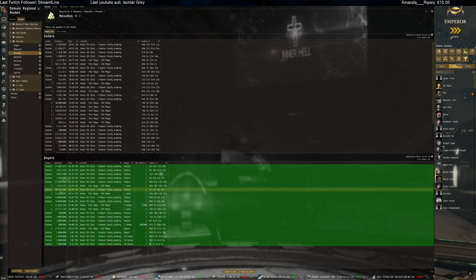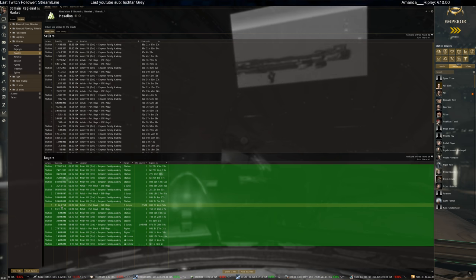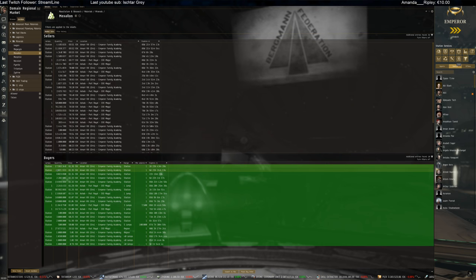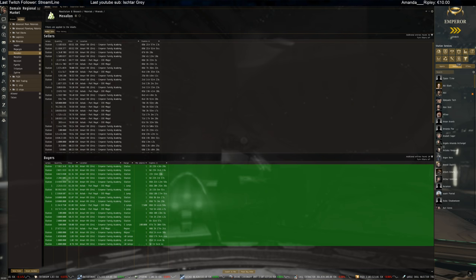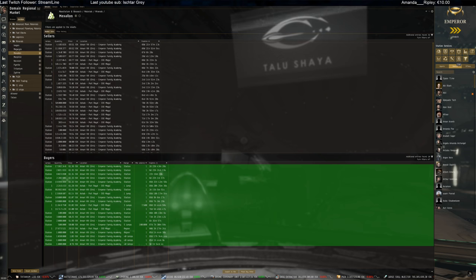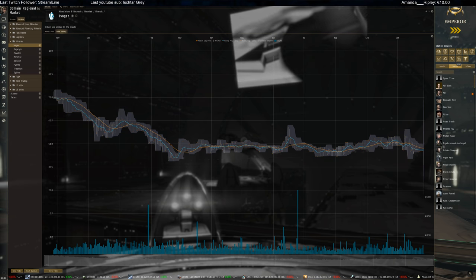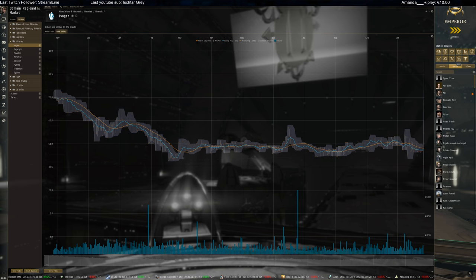Most of these orders can get filled in about two days, so if there's a lot coming towards the market and someone starts selling straight away, you're going to get really cheap Mexallon. Currently 61.36 on price - a really good time to buy. Isogen is not doing too much, quite stable on prices - one of the only ones that seems to not be dropping.